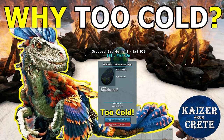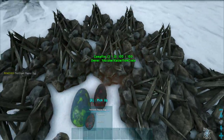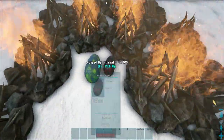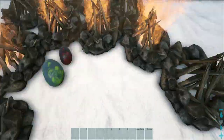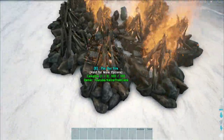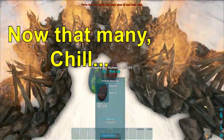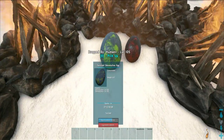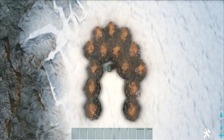Welcome back. In the last video I told you I was going to make this video, so here is how to incubate everything. You probably saw this tiny Dynamicus egg and thought it must be like a small egg like a raptor egg — but it's not. That's why you can't incubate it: it needs as much heat as a wyvern egg. So you need air conditioners or many campfires and standing torches — even more than this.